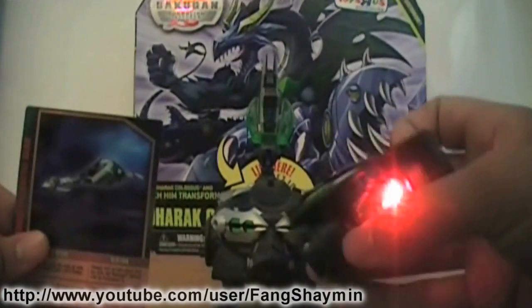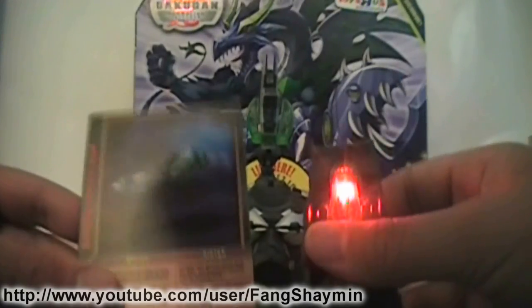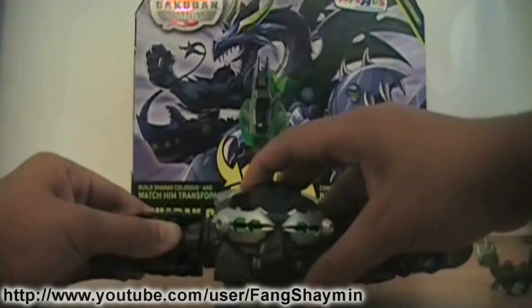This Bakugan is open and sliding up — that ruins the surprise. This Bakugan's Riptor goes on the right side of Darak Colossus. It has a G-Power of 100.